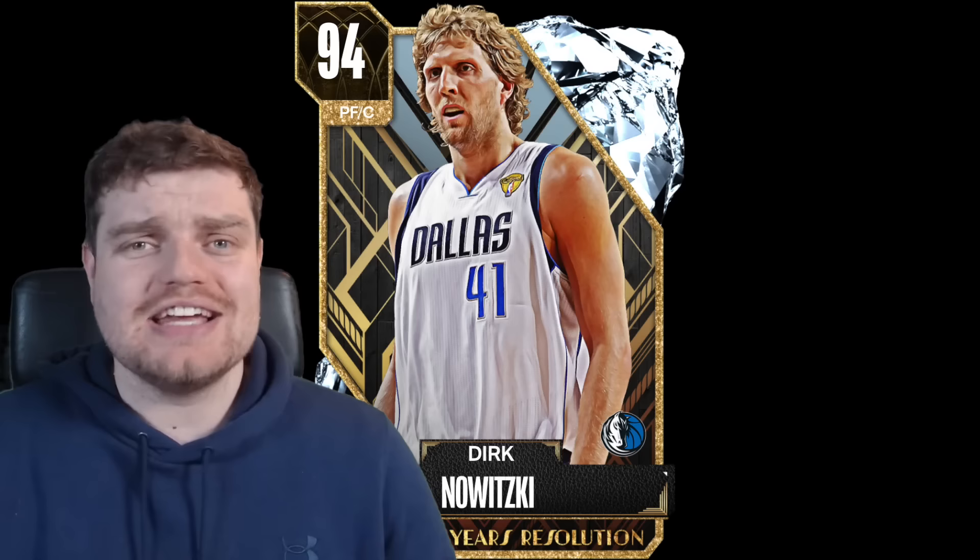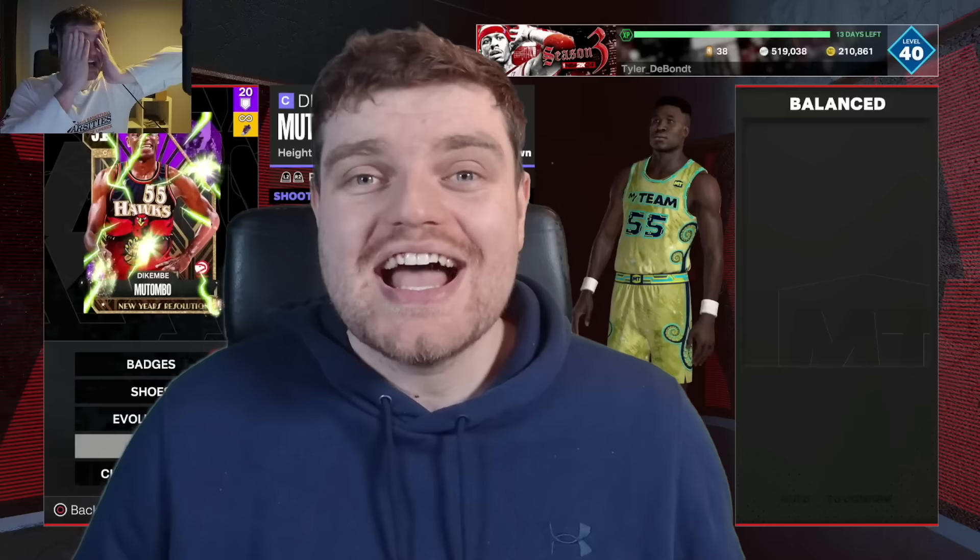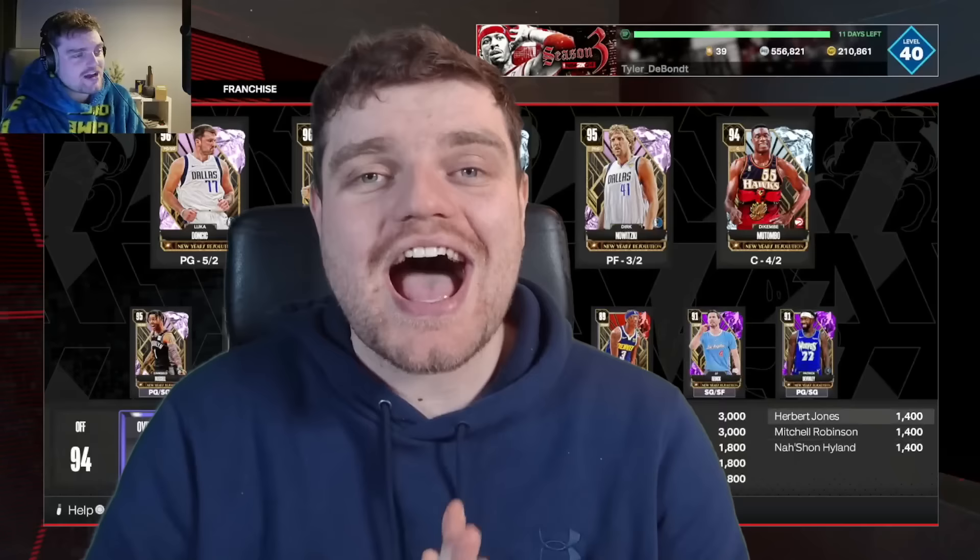2K released a set of New Year's Resolution Evo cards. The concept is that a player's weakness becomes their strength — for example, Luka is bad at defense, gets a couple of steals, and becomes good at defense. This applies to all the cards, including a shooting Dikembe Mutombo, a dunking Dirk, and a lockdown defense Blake Griffin. In this video, we're completing all the challenges and playing with a full team of upgraded Evo cards.